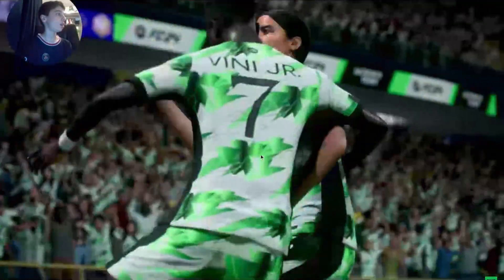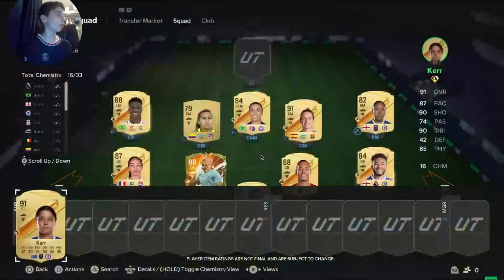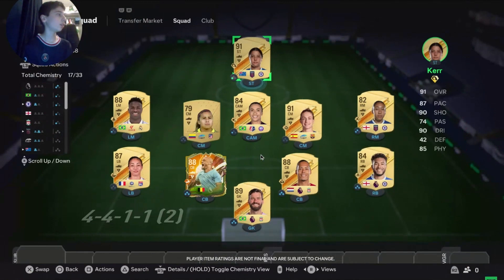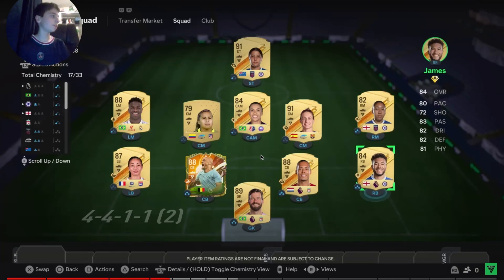So, new players, some new leagues, with the introduction of women's football — how will chemistry work putting all of these new players into my Ultimate Team? Well, chemistry will remain the same. For example, Sam Kerr will link to WSL players, or fellow Australians, and is going to link up with Chelsea players. So this is good, which means Sam Kerr's going to link to, like, Rhys James, for example, but she's not going to link to Van Dyke, because she doesn't get Premier League chemistry. Yeah, that's a good idea. She'll link to Lauren James and Rhys James. I love that.